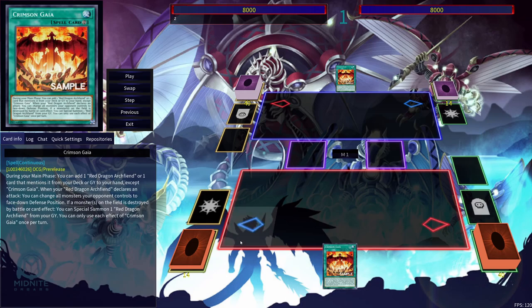Hey guys, Merbo CCG back in a new video. In this video, I'm going over two new Red Dragon Archfiend combos. Red Dragon Archfiend got a new structure deck, and we just got the final card, which was Crimson Gaia. I just wanted to go over some combos that you're going to want to know if you're going to play this new version of Red Dragon Archfiend.